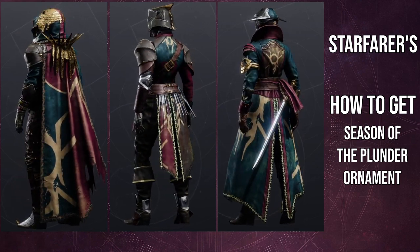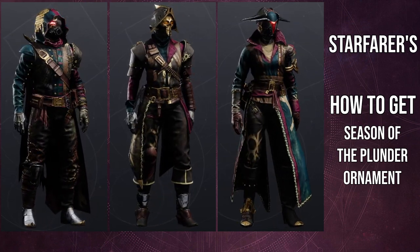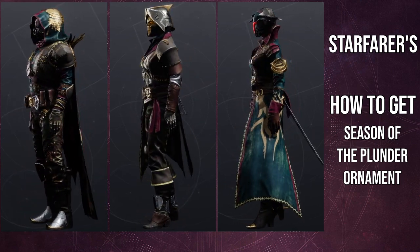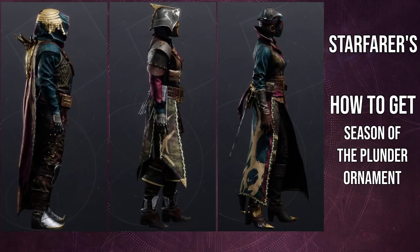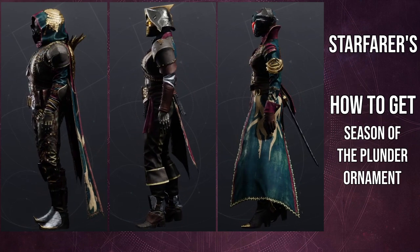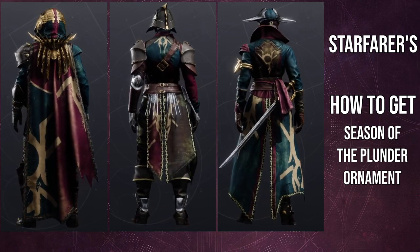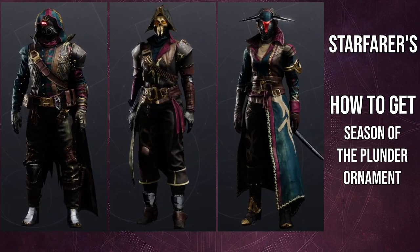I still like the warlock boots — I think they're going to combine really well with pieces that have an open left side, like this chest piece. For class items, I want to say the hunter won, but I actually think the titan has the best class item. It looks so cool. I love the fact that it has buckles — obviously a pirate thing — but these buckles are a lot better and you can actually just use them, they look really good. For the hunter cloak I like the crown in the back, but I think it's a little tacky sometimes. I like the gold on the side of the cloak — that's cool — but personally the crown is very hit or miss for me.